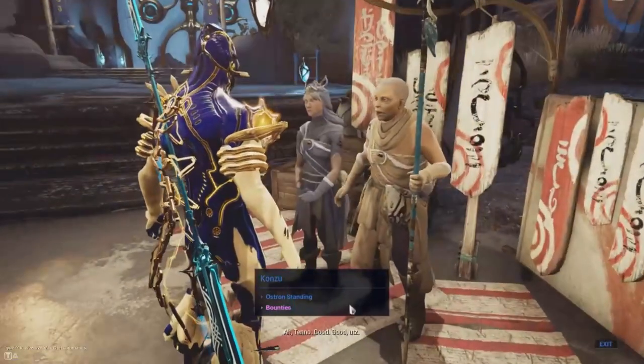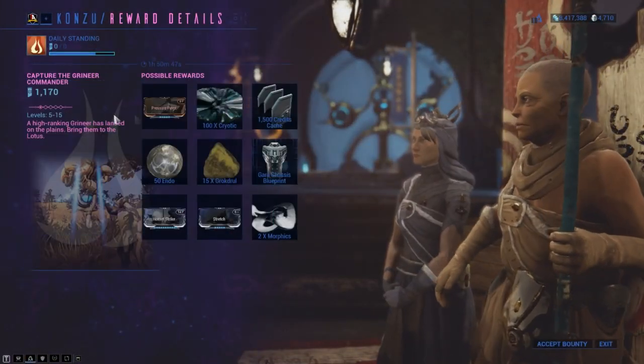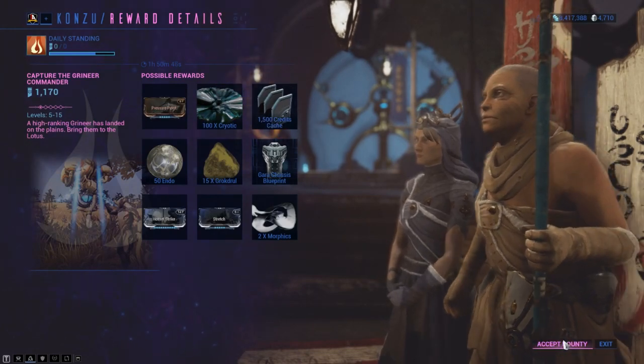When speaking to Konzu, select the option that says Bounties, and simply complete the first bounty to get enough standing to redeem your first fishing spear.